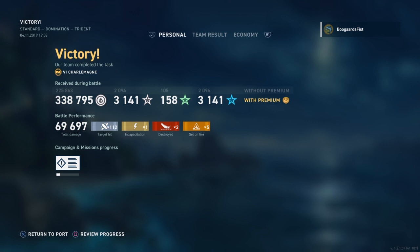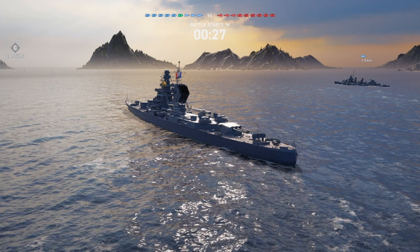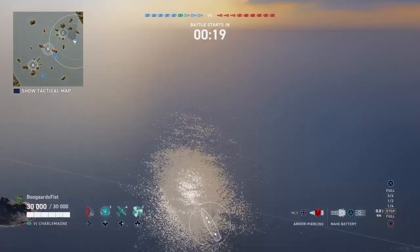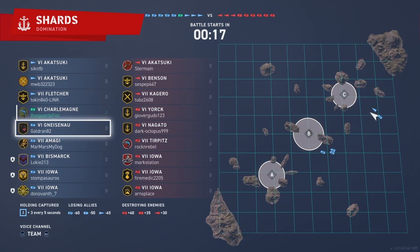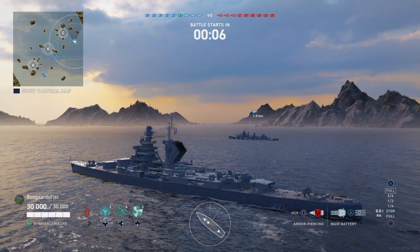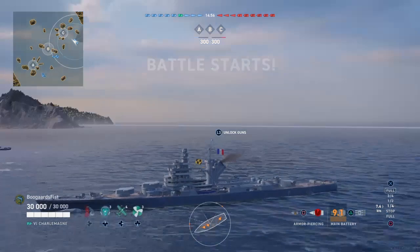Neither of these matches are going to be barn burners — these aren't ships you'd use to chase a 150k damage mission. But both games are good examples of how you'd want to be playing these ships: a slow, grindy play style where you just want to lean on the enemy and wear them down. This ship does pretty well on Shards. I like being pretty mobile with the cruisers on this map, and these ships have good speed and a kiting philosophy to utilize those wide stretches of open water.